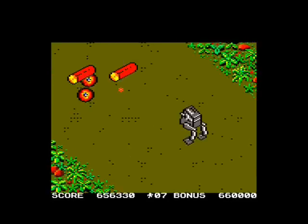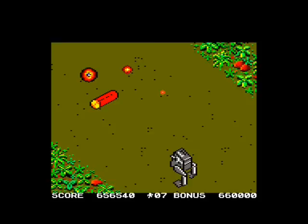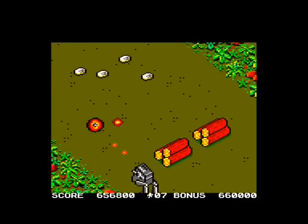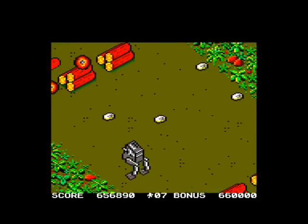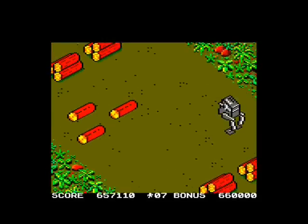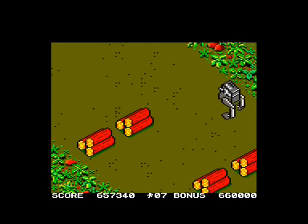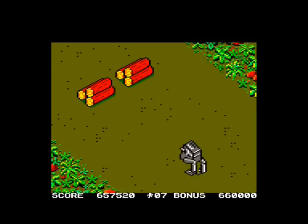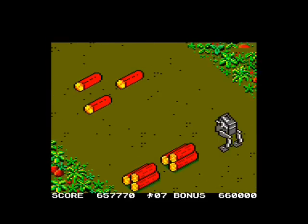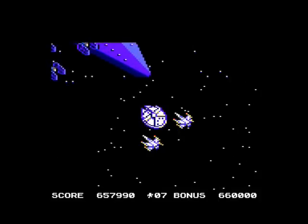Onto two sections that cut between each other. We're controlling an AT-ST walker, and at points you'll cut to a shootout in space with the Millennium Falcon and the TIE Fighters. Then cut back to this, which is quite a novel feature — quite well done. But again, the controls let it down on this level. You find he's sort of stuck even though you're hammering in a direction.